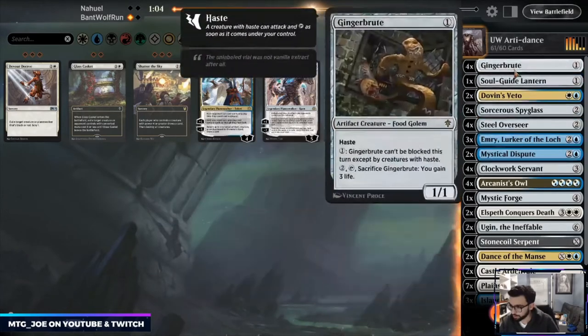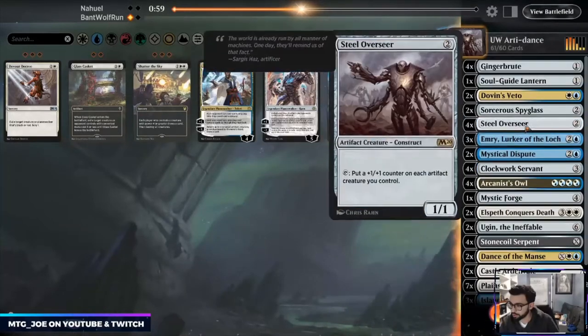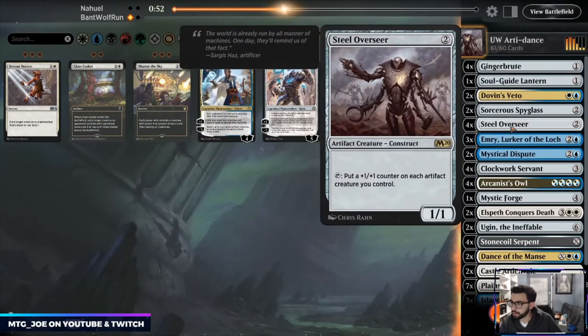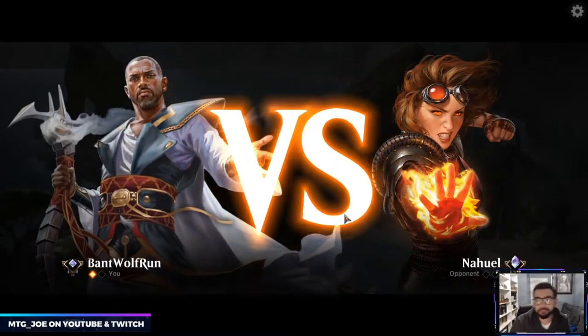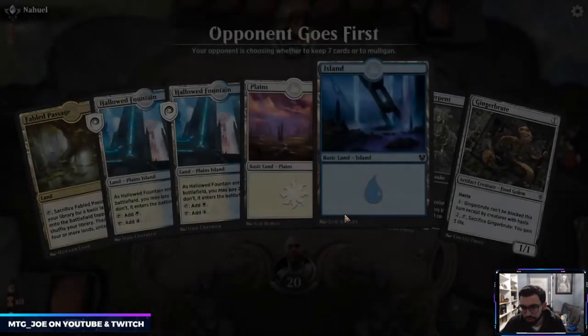Cut one, cut one. They're probably bringing in more targeted removal. I like Emry a little bit better here. Because they showed Brazen Borrower, it's easy for them to bounce our thing and reset it — they had a surprise like turn when they bounced the Serpent, they just didn't bounce the thing.